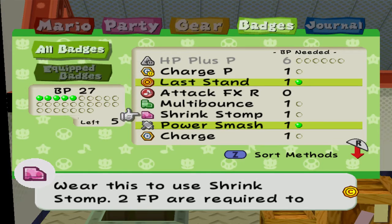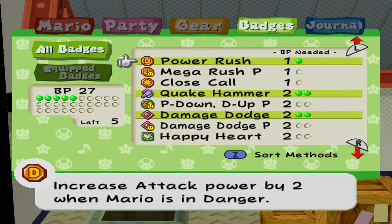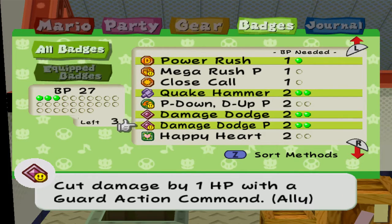I think it's better to have more HP. Actually, now that I think about it — after this chapter, I'm not going to be using any beds, because I can't spend coins, so I can't use the inns. There is one other one later on, but besides that I'm not going to be able to heal everyone at once. So I don't think HP Plus P is actually a good idea.